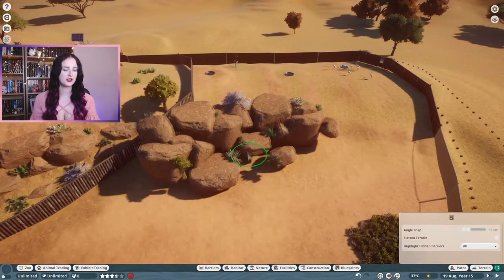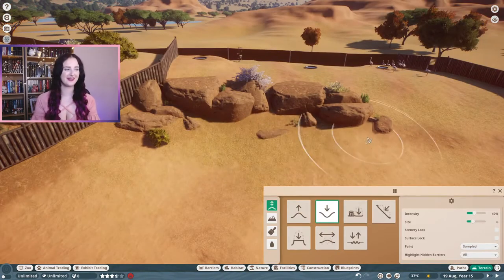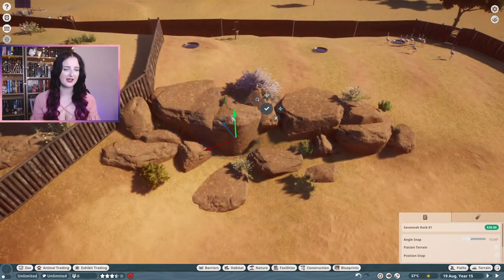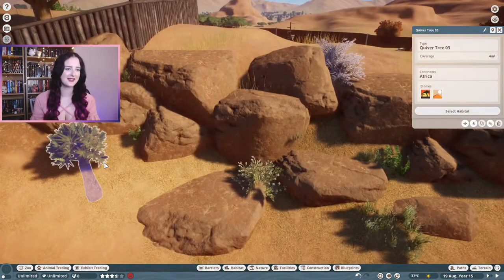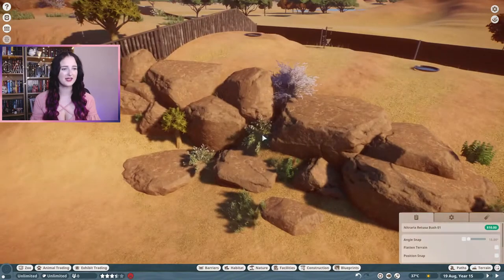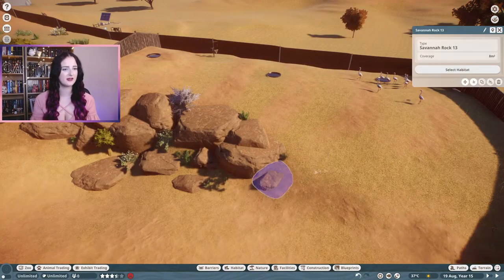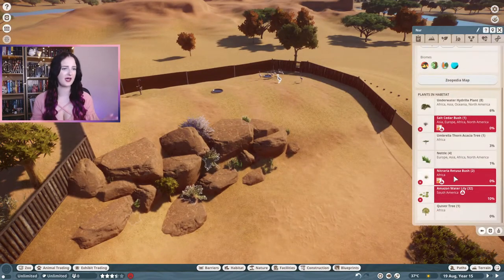Now that we've sorted out the rest of the zoo and finished off the ride, I wanted to actually get into decorating the flamingo habitat. I spent hours that week trying to finish the zoo and came back to this one to finish it off. I wanted to continue the rocks from the back of the African elephant habitat and decorate that side of the flamingo habitat too, just to tie everything in.